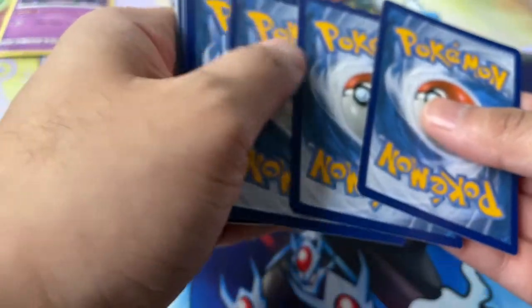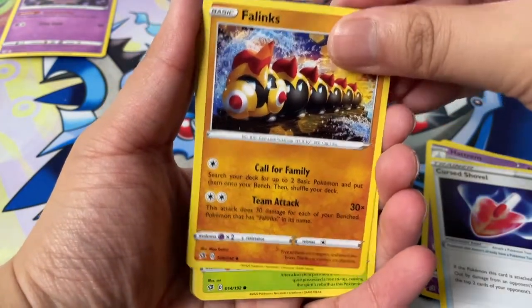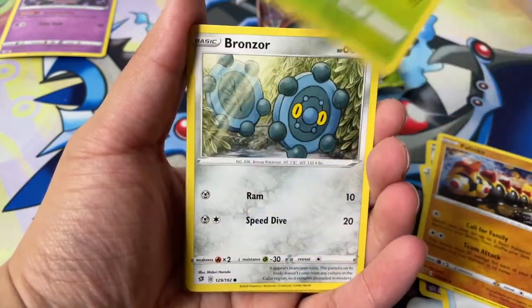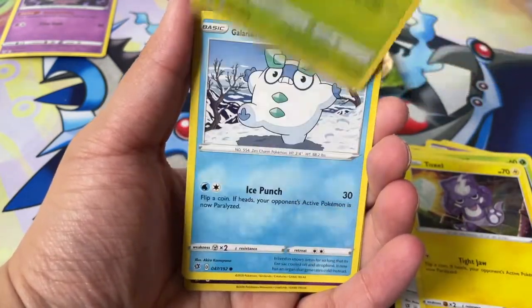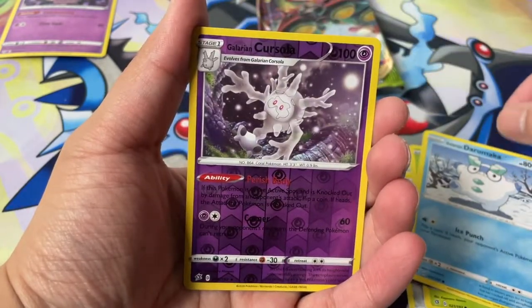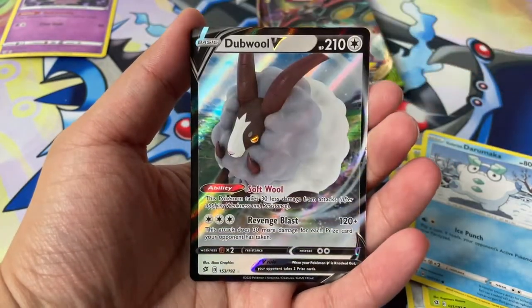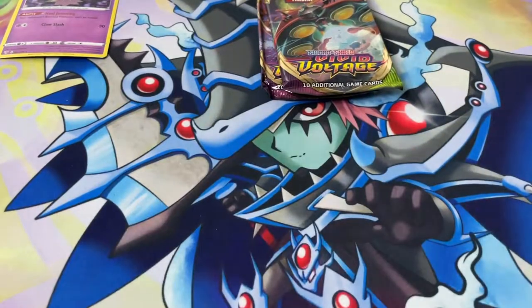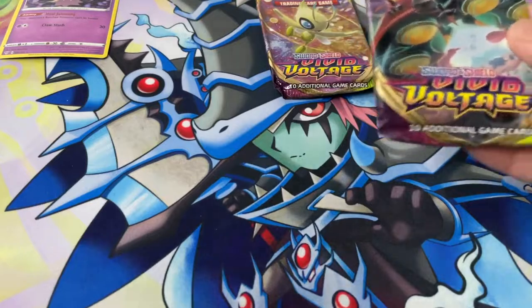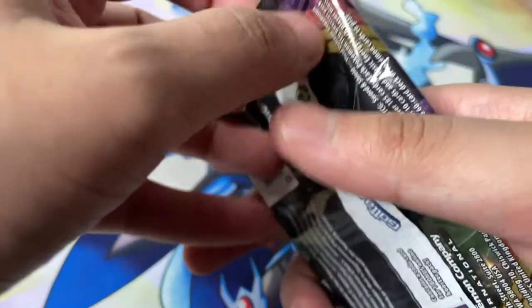Here's a code card for you. Four from the back. We got a Fire Energy — Vivid Voltage. Yikes. These packs have seen better days, let's put it that way.